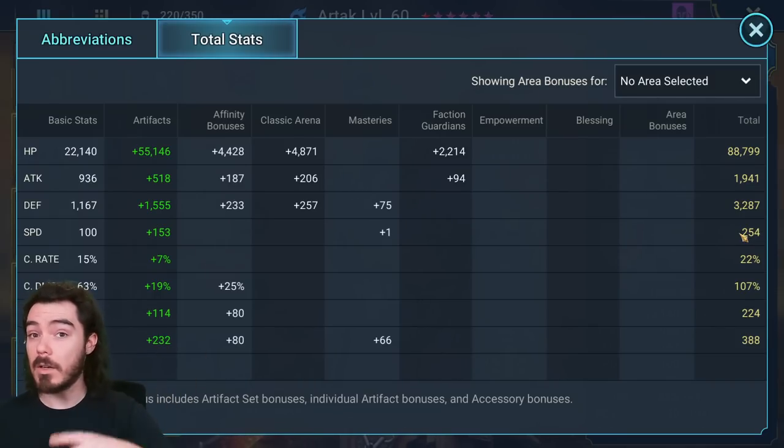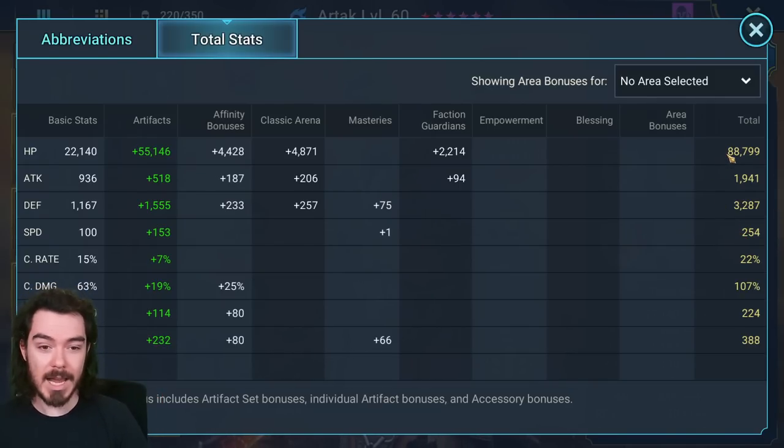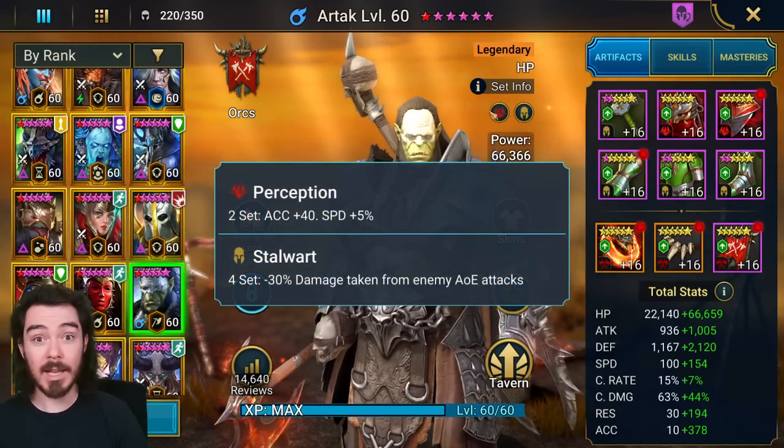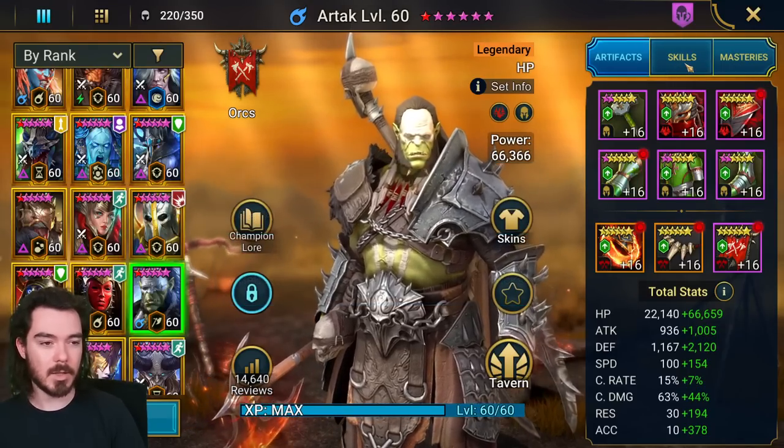We have high HP and high defense — both very high, as high as you can possibly go. These are the priority stats because they help you survive on Ice Golem. If you have him 5-star awakened, it's going to be easier. If you have Stalwart and Defiant, it's going to be easier. You can tweak it as needed.